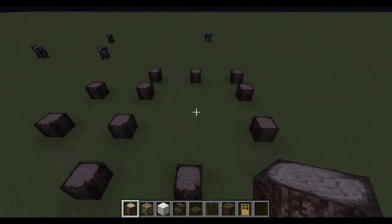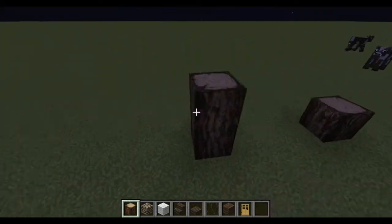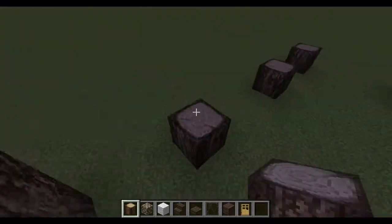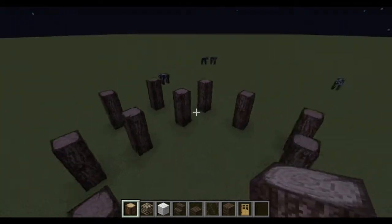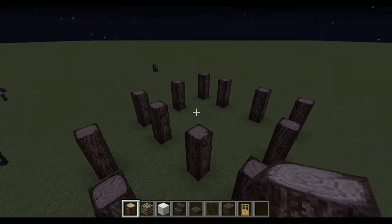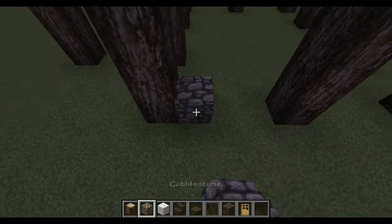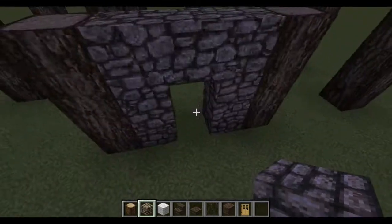So now you just want to build them up for two more. Let's get all these — okay, there we go. Now we've got all of our structure in place. So now you want to get your cobblestone, and you want to build around here. This is where your door is going to go.